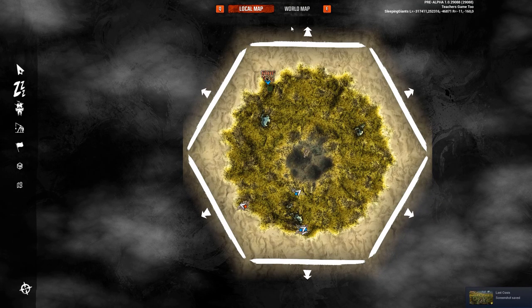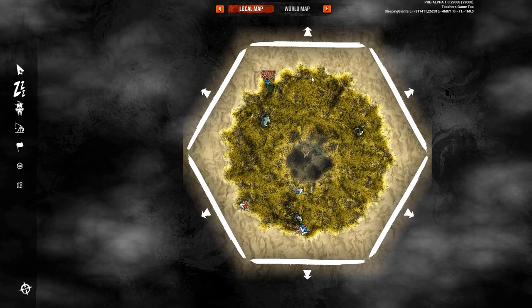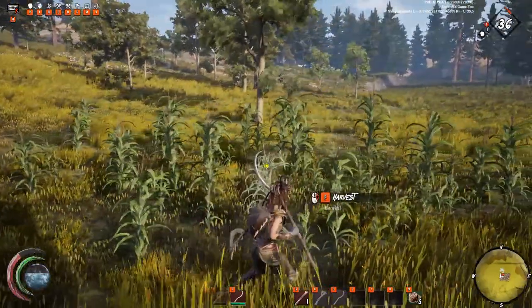I'll go ahead and show you — there are tons of corn all over these maps. The best place to find it in my opinion are on hard maps, which tend to look like these donut shapes, and in the center they've got different mountain regions and stuff like that.